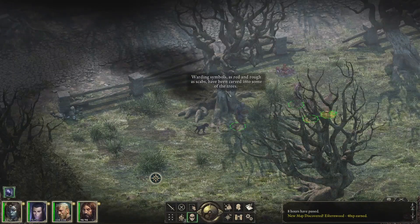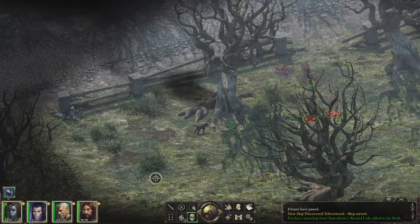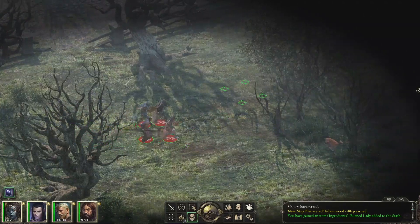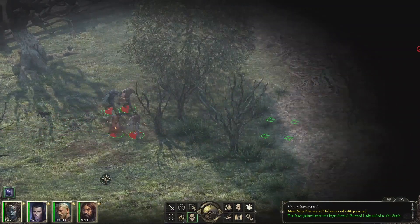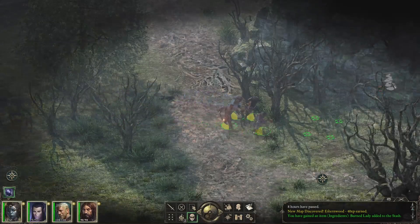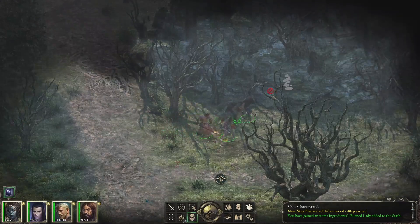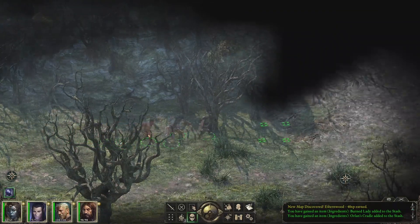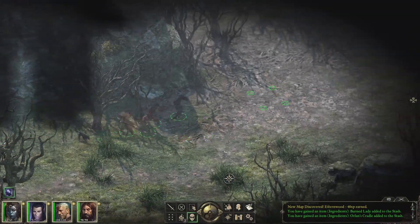We arrive at the Black Meadow. Looking around, wording symbols as red and rough as scabs have been carved into some of the trees — interesting. It's just a deer that spotted us, no big deal. Got to grab those mushrooms. I need to look into what kind of recipes I can make with all of these reagents I've found.